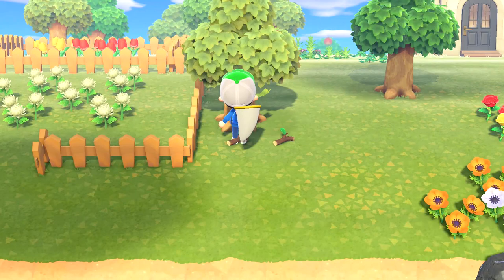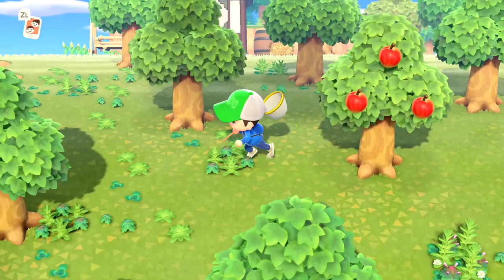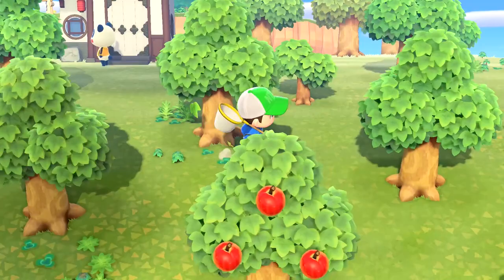Two, when the wasp nest drops, your character automatically turns to the nest and is startled. If you shake the tree from the side or behind, your character will still be facing the tree when you try to swing your net and you'll just shake the tree again — a surefire way to get stung.